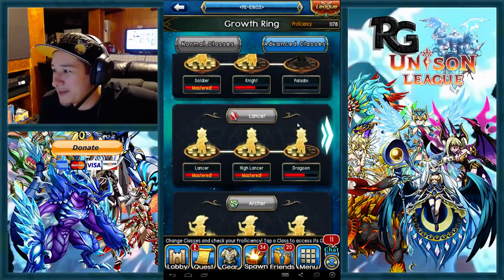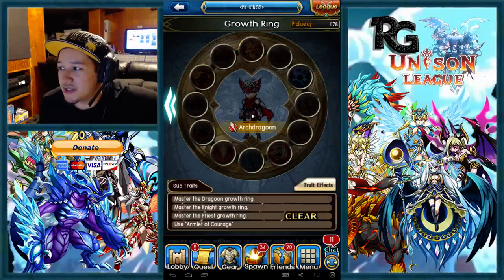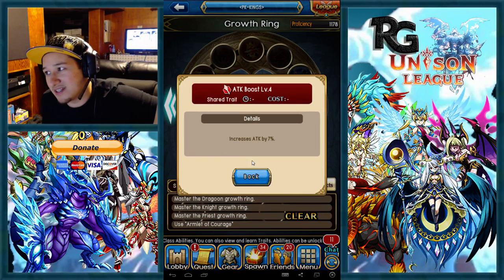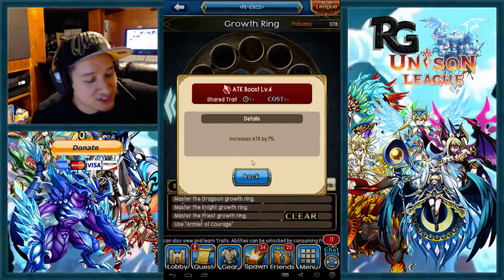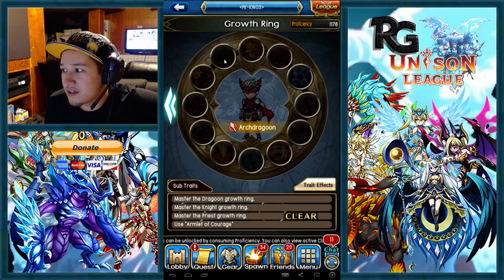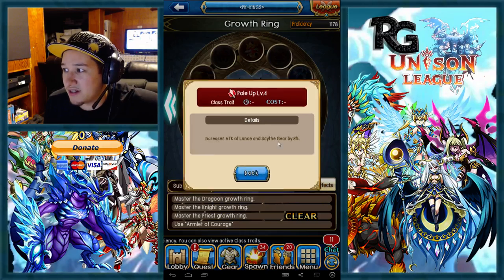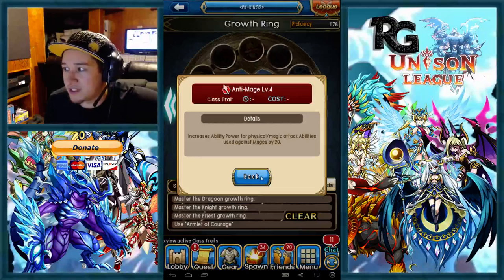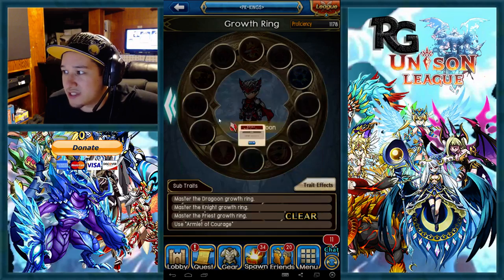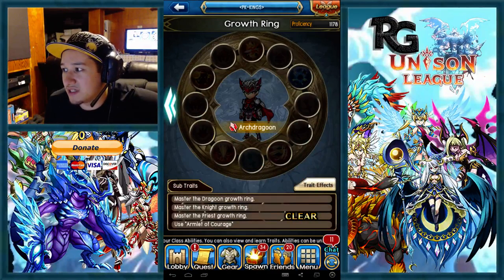We're going to start with the Lancer tree. As far as the Lancer tree goes, it's not going to be like the Archer tree. You definitely want to get to the attack boost level 4. Just for Archers in general you didn't want to do that, but for Lancers I would suggest going straight into this. The way you go around is up to you. I would even get everything just because you're getting the Lance and Scythe gear — you're going to be able to kill off more mages this way.